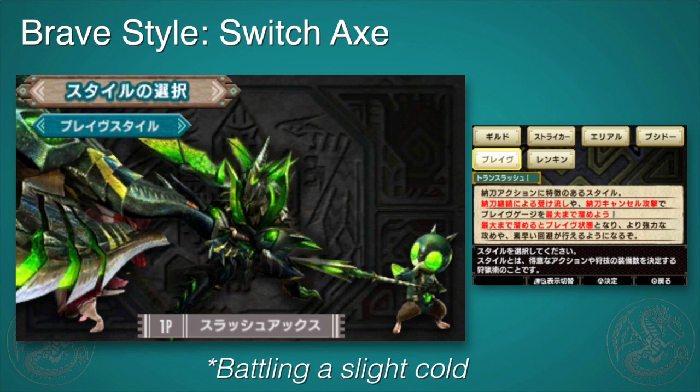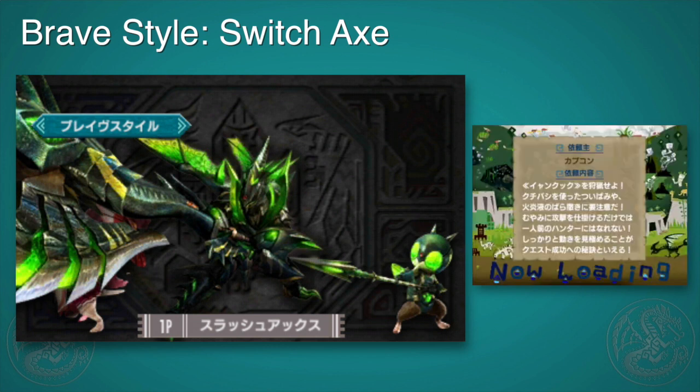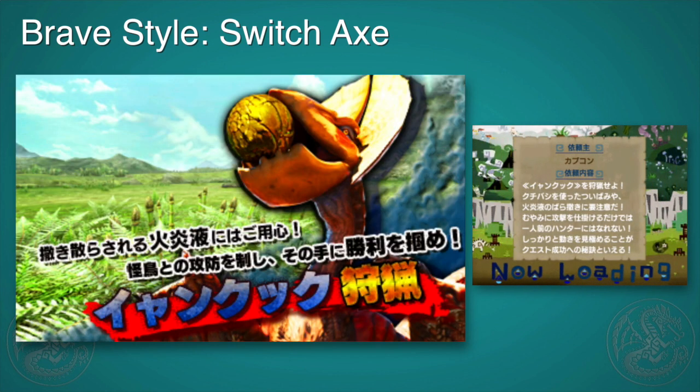Hey guys, this is Gaijin Hunter. As you guys have been seeing, I've been going through all the Brave Styles in the Monster Hunter Double Cross demo that's been released here in Japan. In this video, I want to take a look at Switch Axe — we call it Switch Axe in English, but it's Slash Axe in Japanese — and it definitely was my main weapon in Monster Hunter Cross. I used the Aerial Style quite a bit. So let's go check out the Brave Style and see what it has to offer.